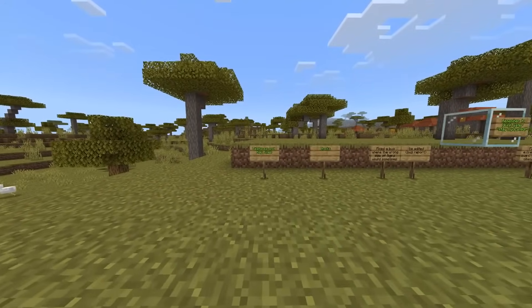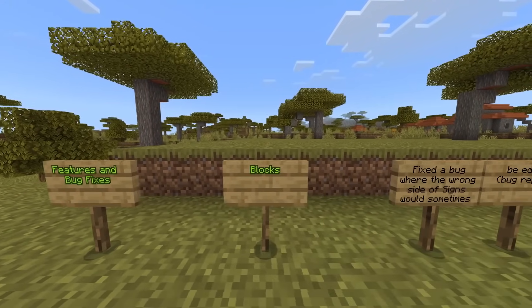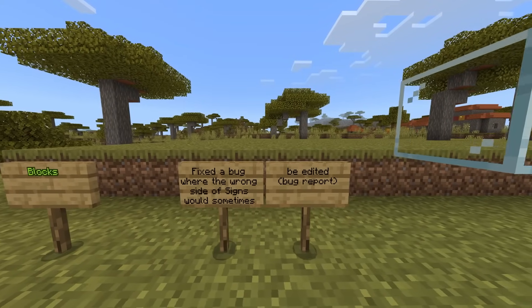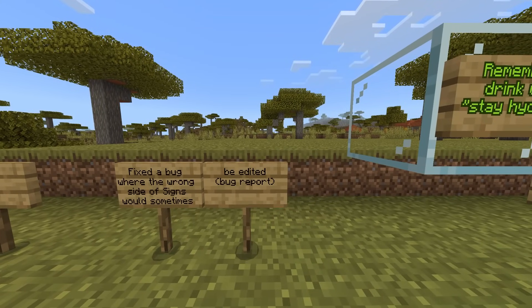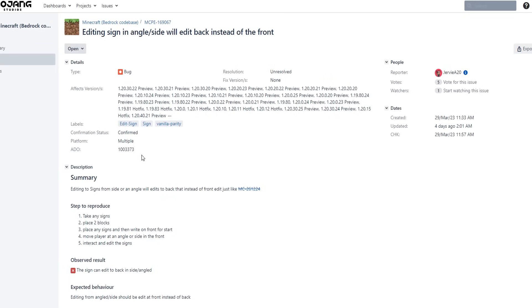Starting with this week's features and bug fixes, starting with blocks. Fixed a bug where the wrong side of signs would sometimes be edited. This has been an issue across many Minecraft versions and was reported back in March of 2023.